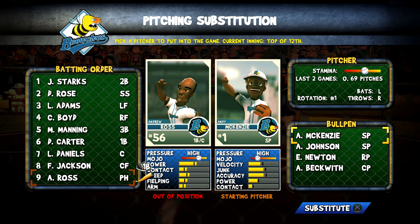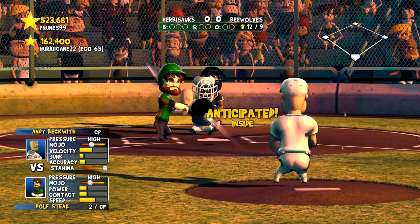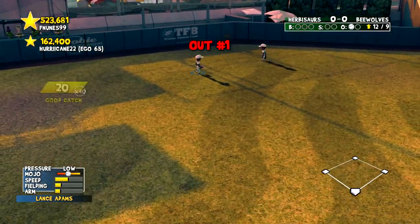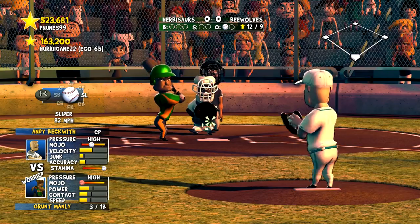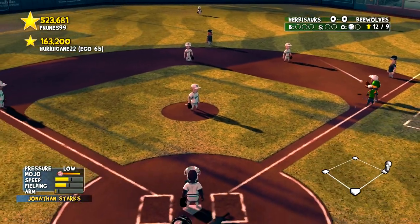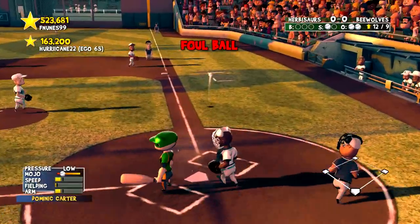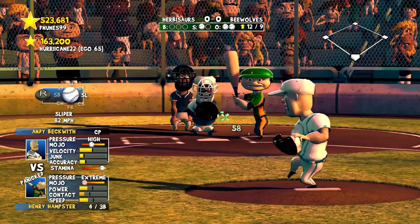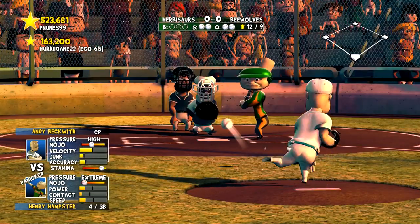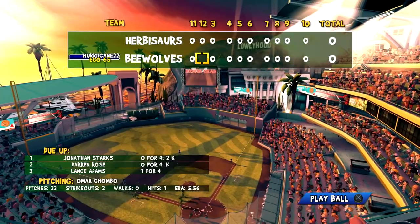12th inning of work. Lance makes a catch, Starks makes a diving stop with the throw in time — two outs. Henry Hamster fouls off the first pitch, then pulls one foul — way in front. We change speeds with a change-up and he missed. Quick inning for Andy Beckwith. Bottom 12 — we want to get out of here.